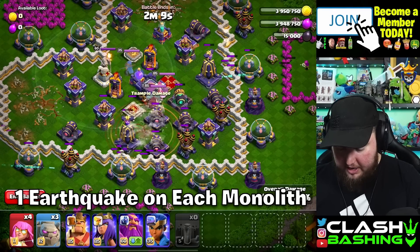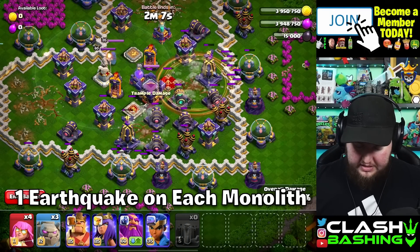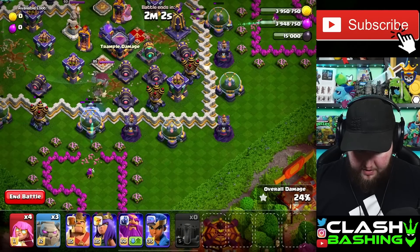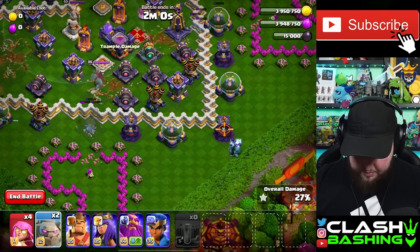We'll place our earthquake right about here, and then another earthquake right about here. I wanted to kind of weaken up as much of the base as possible and get those singles, but I kind of messed on both of those — that's okay. Then once this monolith goes down, we'll go ahead and place our golem in here and another golem in here.